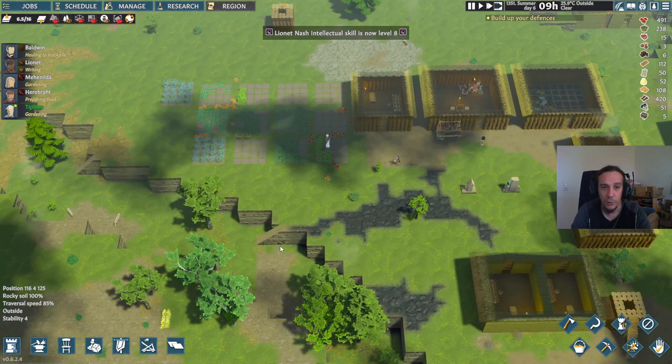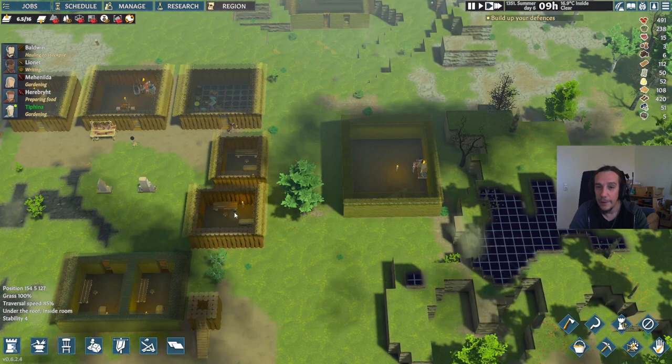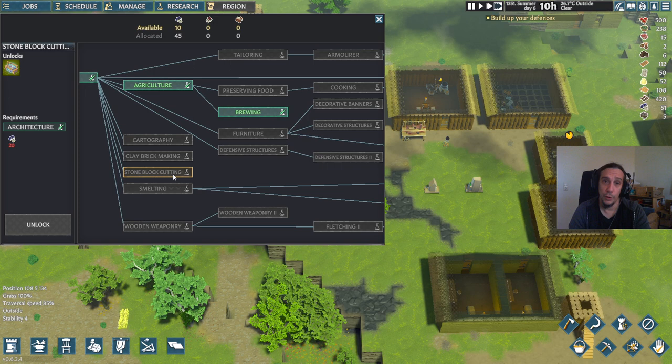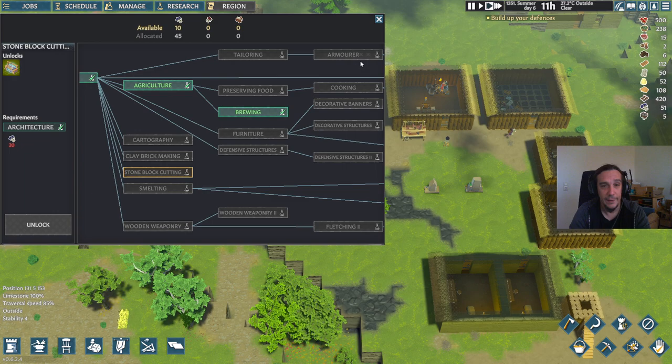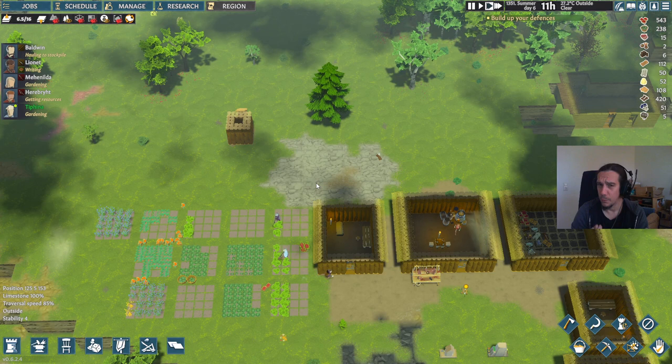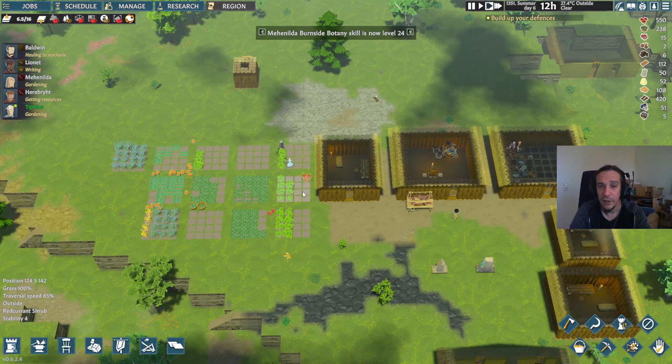The first thing we're going to wait for today is the necessary research to bring up the stonemason's bench. You could produce your defenses out of wood — no problem. If you want a quick defense, going for wood is actually smarter. But I want to work with a different material here to showcase that there are differences between materials.